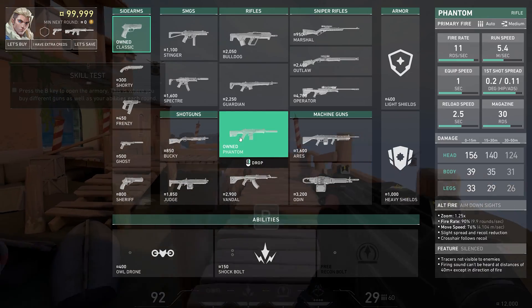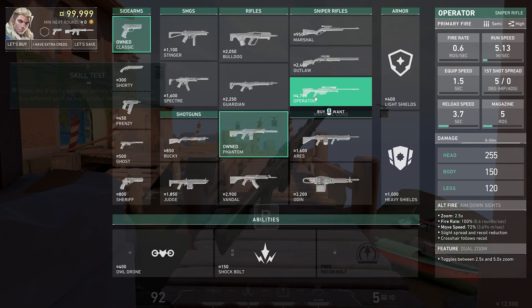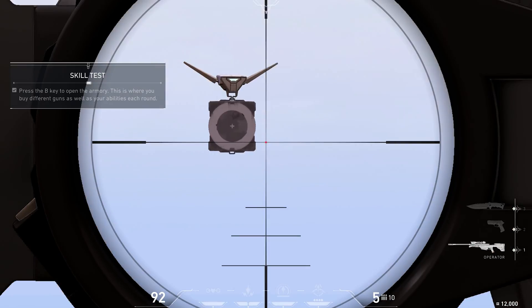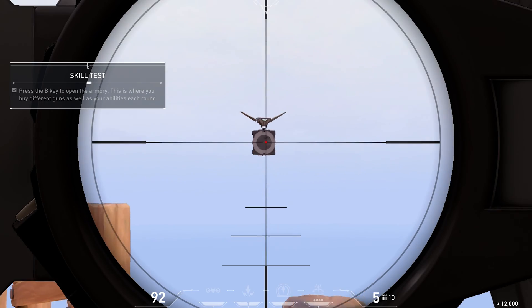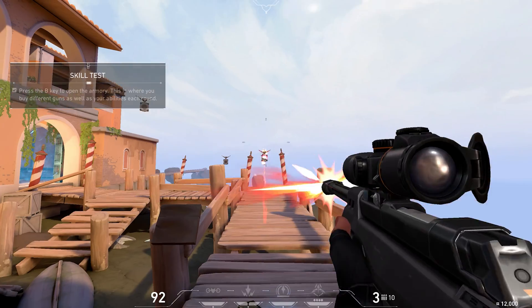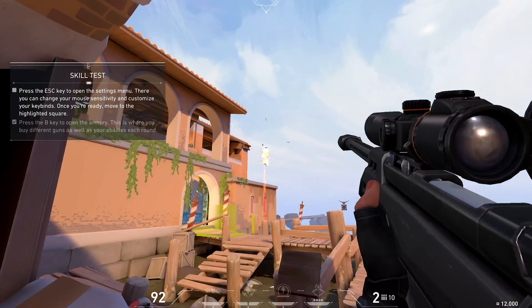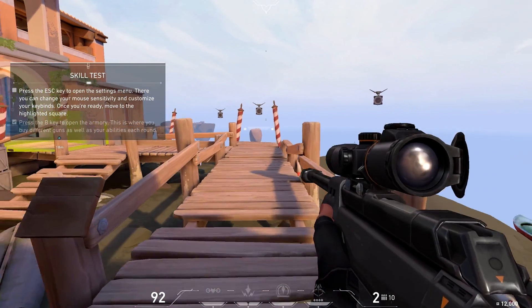Of course, this ends up being a trade-off between visual quality and performance. Anti-aliasing can make a massive difference to how the game looks, so personally I'd likely leave that one on. But if the ultimate competitive advantage is what you're after, you can turn it off.